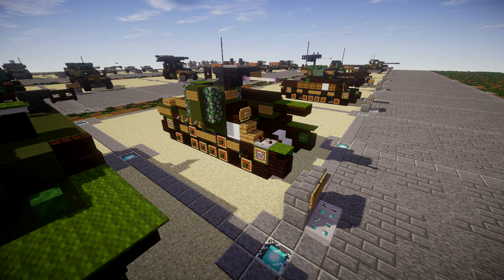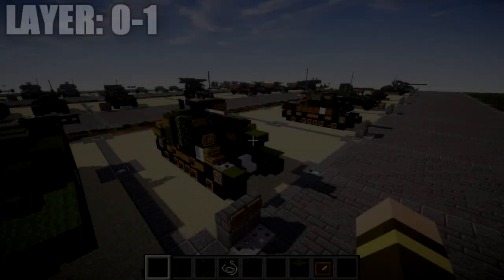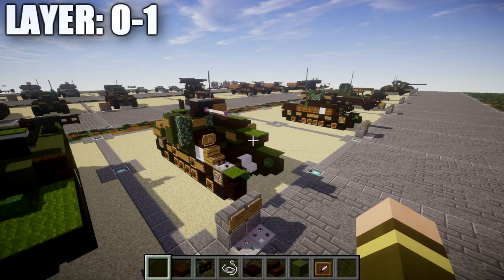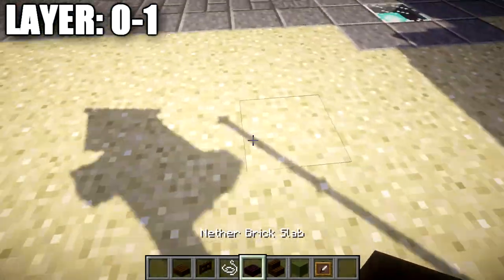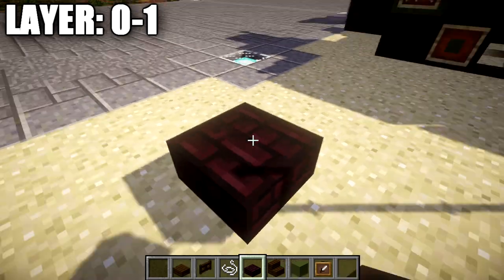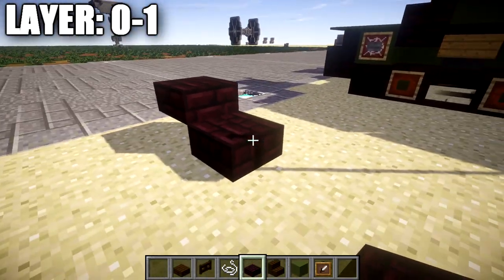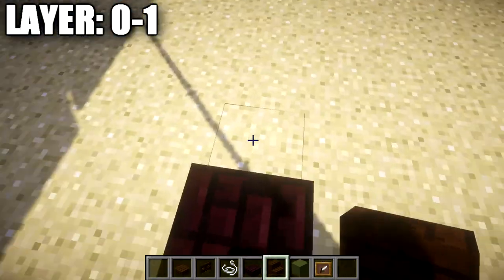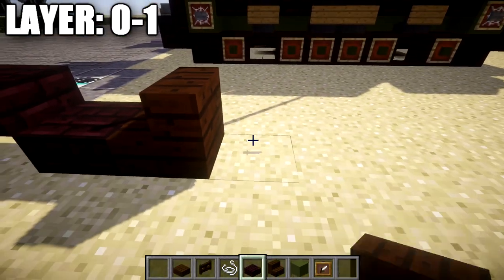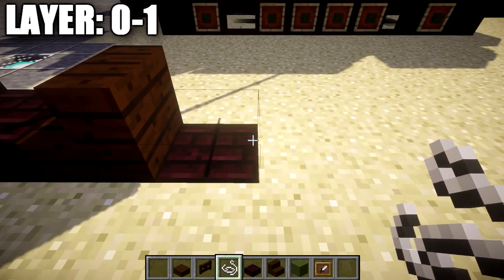Let's move into the tutorial by starting off with our first set of layers, layer 0 through 1. For these layers, we're going to place down a nether brick slab, which is going to be the start of our right front. We then want to place down a nether brick top slab, coming off that slab going forward. Going back from this nether brick slab, we're going to place down a dark oak wood stair facing this direction. Behind this dark oak wood stair, we're going to place down a nether brick block in the ground, followed by a string on top of that block.